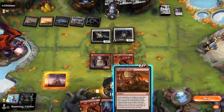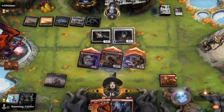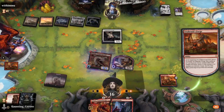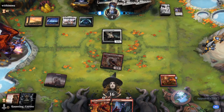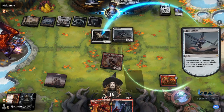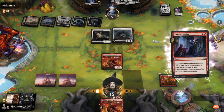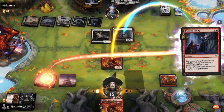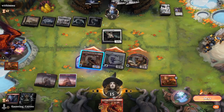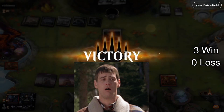But that forge — oh my god. That forge is going to run away with it, but he is playing white, so he probably has a way to destroy it. I'm sorry. Oh my god, I just feel sick playing this deck.